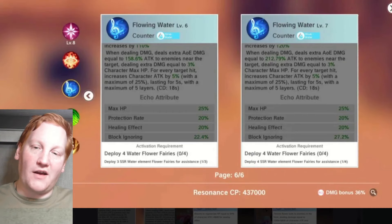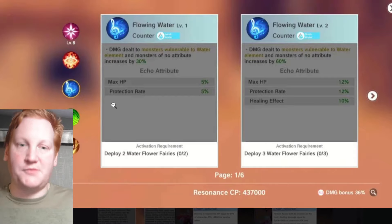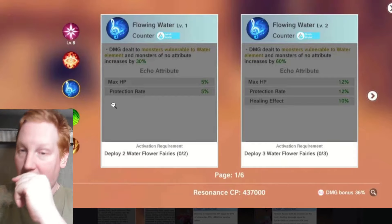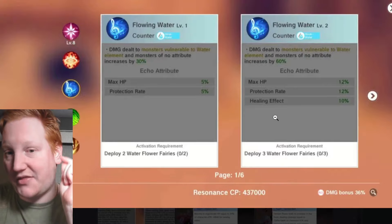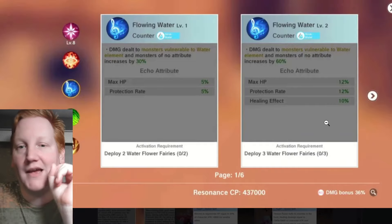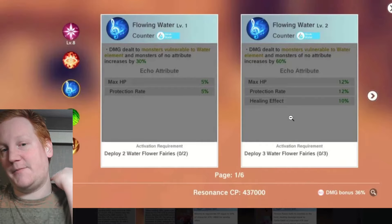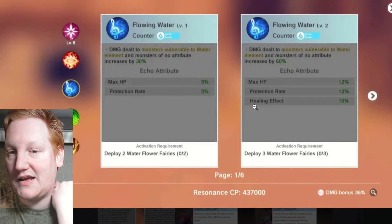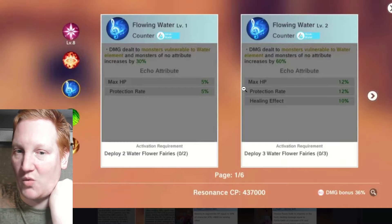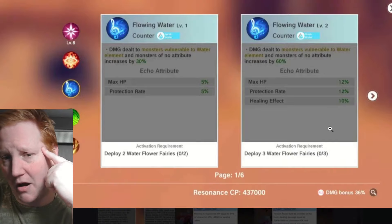Starting from the top: water echo starts with max HP and protection rate, which are great things to have. A very big first jump is at level two — for the third flower fairy slot you get 10% healing effect, and more than double HP and protection rate, which is a pretty bonkers jump.